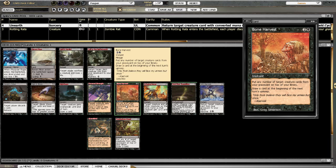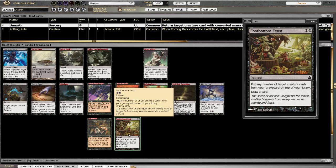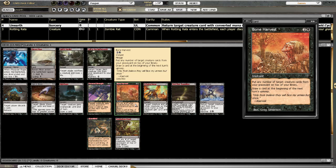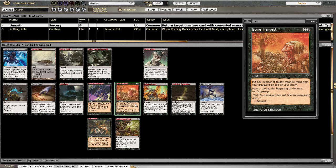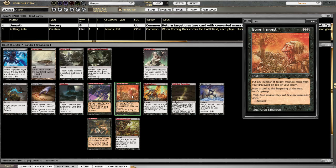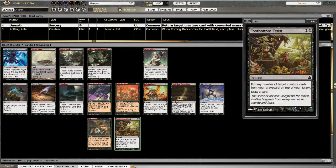Bone Harvest and Foot Bottom Feast — as far as I can tell, these have the exact same rule text: put any number of target creature cards from your graveyard on top of your library, then draw a card at the beginning of the next turn's upkeep. Pretty interesting card. So if you have mana to spare and are starving for creatures — like I was a couple of times in those games — you can use this to pull all the creatures out of your graveyard. Say the next three turns in a row you just continually get your creatures, plus you get two draws on your next turn. Foot Bottom Feast does the exact same. I actually think Bone Harvest and Foot Bottom Feast would be really, really good — I didn't see these in any mirror decks but I think they're very cool.